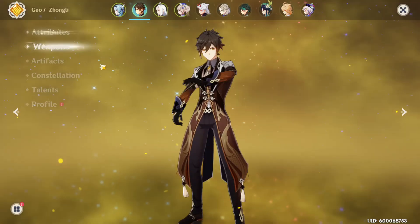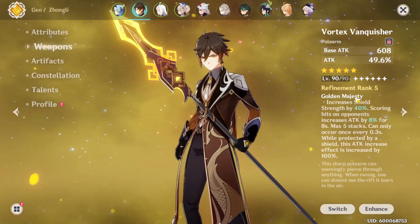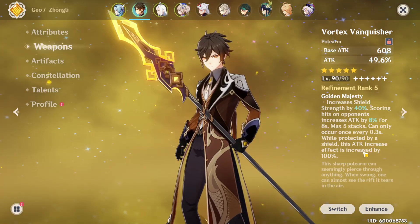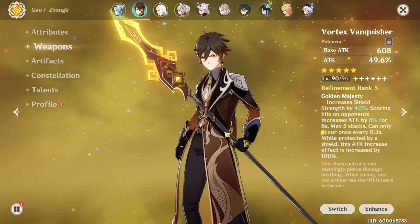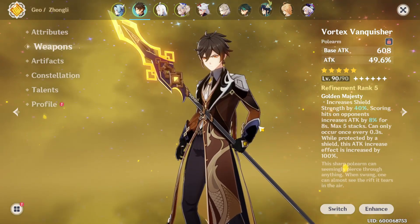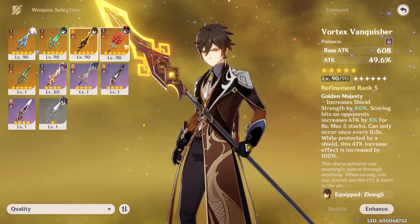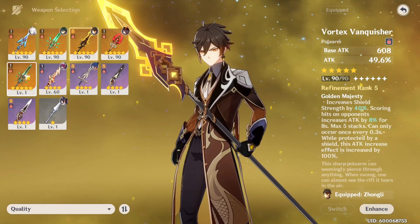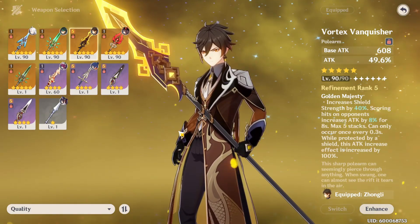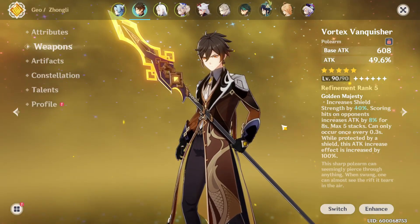You don't need minimal weapons. Vortex Vanquisher isn't even that great for him — the shield strength bonus only applies to him, not the team, and the passive just gives attack percent. I only use it on him for aesthetics. For the record, I do have Staff of Homa and Primordial Jade Winged-Spear, and I still use his signature weapon. Even with a suboptimal weapon it still works.